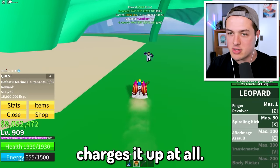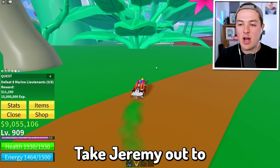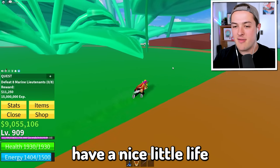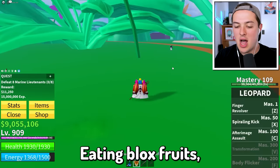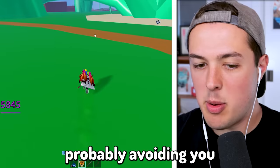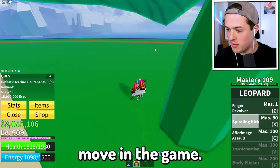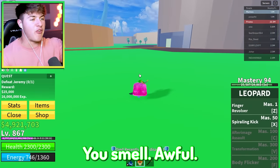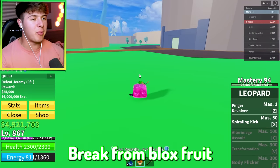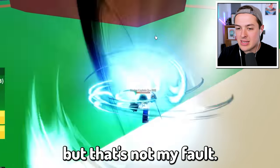I'm about to take out Germy, the new boss of this area. I'm not sure where Germy is — he has to be up here right? Probably avoiding me. Spiraling Kick is low key the best move in the game. You smell awful, take a shower and take a break from Blox Fruits — you've been playing for three days straight! I gotta grind, what do you want me to do?